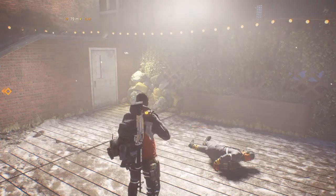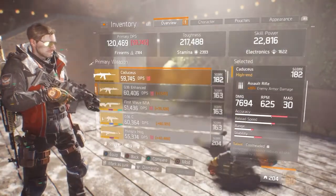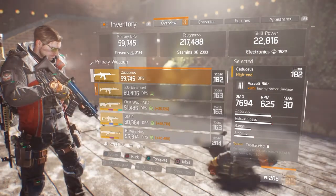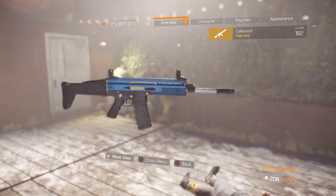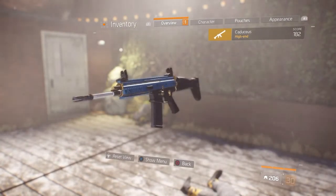For those of you who don't know what the Caduceus looks like, I'm going to show it to you now. It's a special assault rifle with special talents on it, as you see. It's modeled after the SCAR, but it has a blue, gold, and black camo to it which you can't change. And that's pretty much about it.